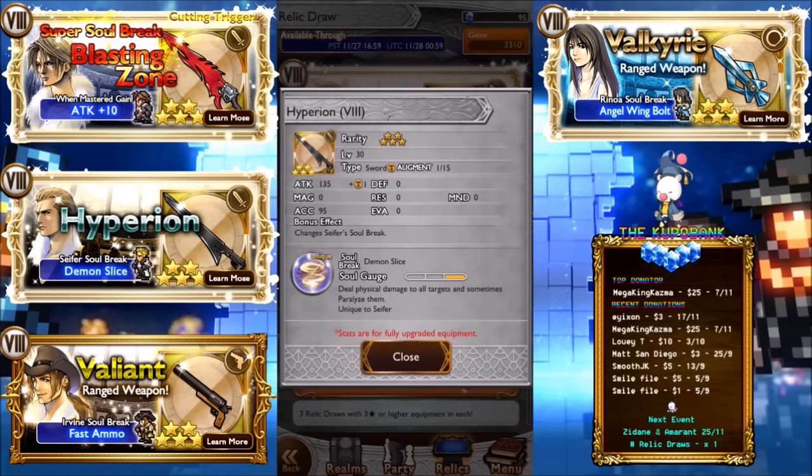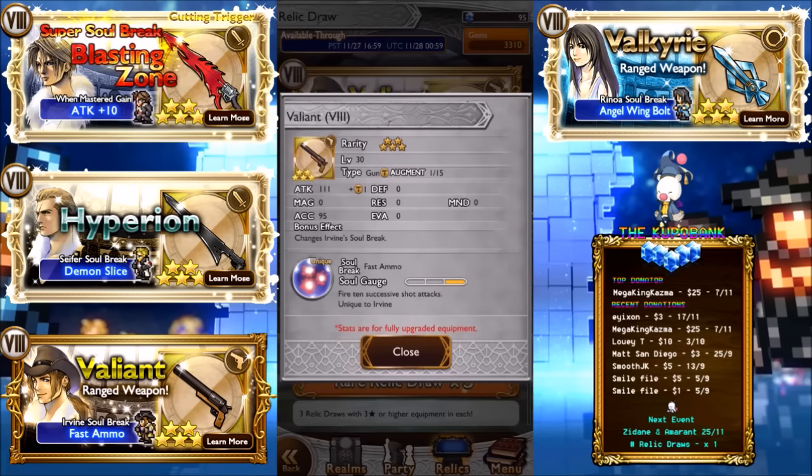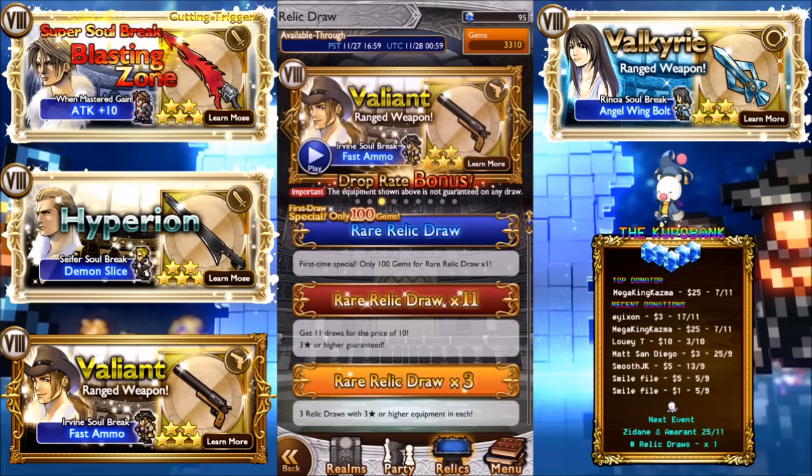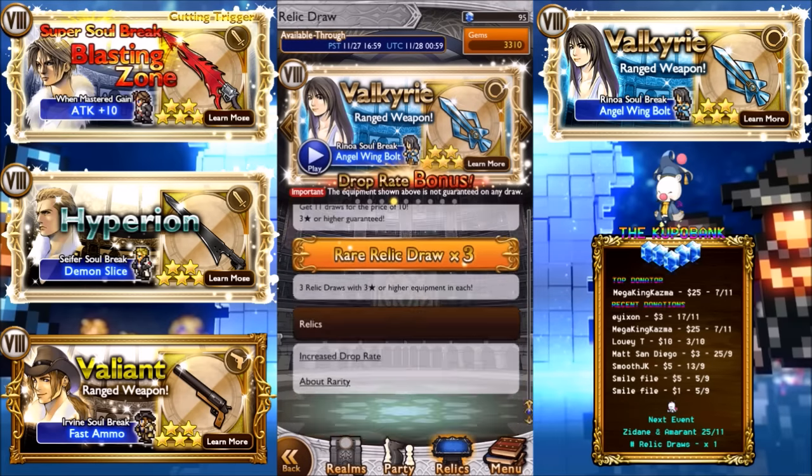Hyperion Cypher deals physical damage to all targets and sometimes paralyzes — not too bad for an AoE. I don't think there's an AoE which can paralyze all targets just yet, so it's pretty good. Valiant — if you don't have a gun, it's pretty good. Valkyrie is actually pretty good too — three Thundara strikes, it's a throwing weapon so you can equip it on Hope and people like that.